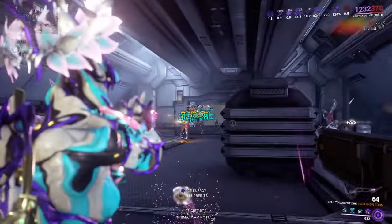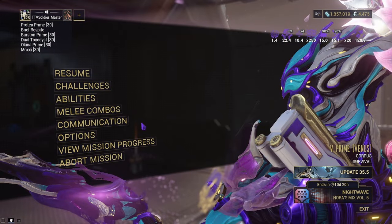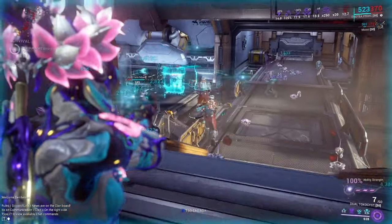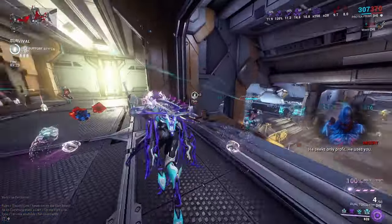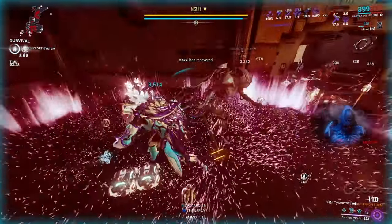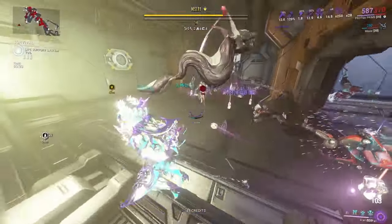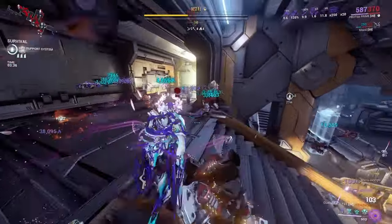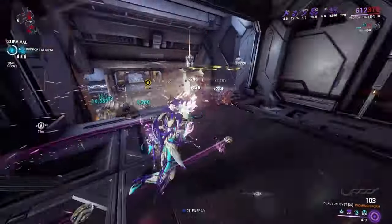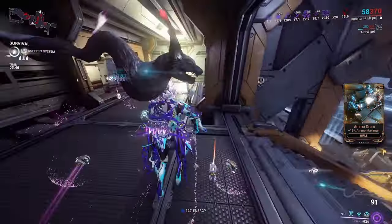Y'all don't want to just keep seeing all the normal adds keep dying, so I'm going to get back to y'all when an Acolyte spawns. Well, that didn't take long at all — the Acolyte is already here. Let's pop this. Kind of just doing circles around with him. And it does seem like Sentient Wrath does indeed affect him, so he was taking more damage from it as well, so that's perfect to know.